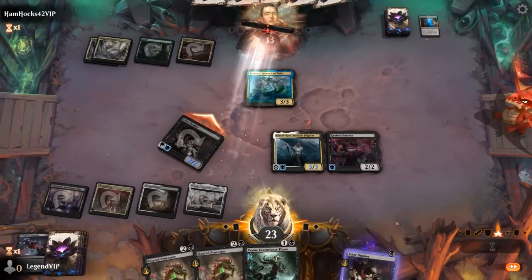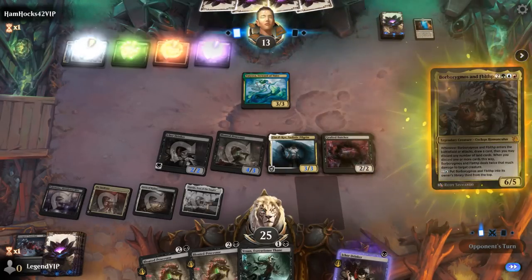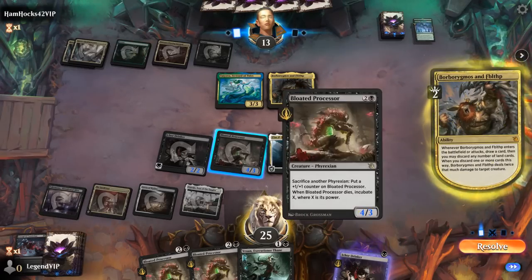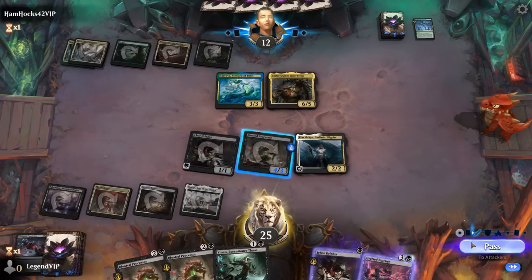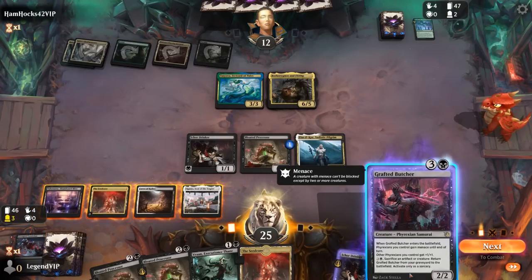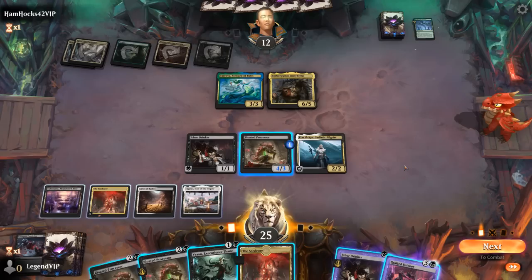With Vran next turn we could do quite a bit of damage — sack a creature, drain for three. Borborygmos makes sense. Gordon gets to draw and maybe take out one of my creatures. Sack the Butcher to the Processor, trigger Pilgrim. We've got options — Drinker for one mana, then sack the artifact to get back Butcher, give the team menace, and get in there. Our opponent could double block the Drinker so that one may not attack, but if they take the rest they're taking 5-6-7-8 and go down to four.